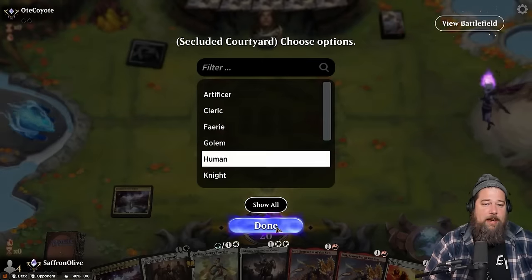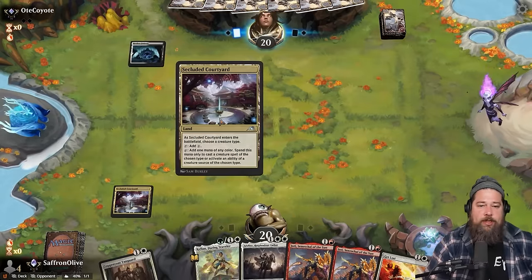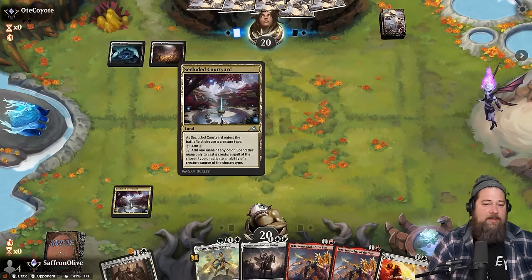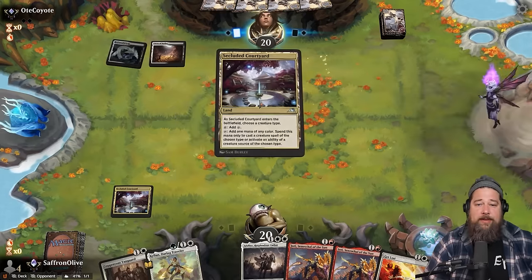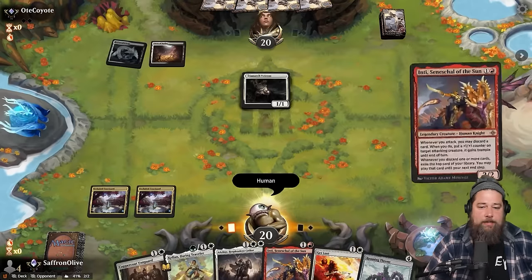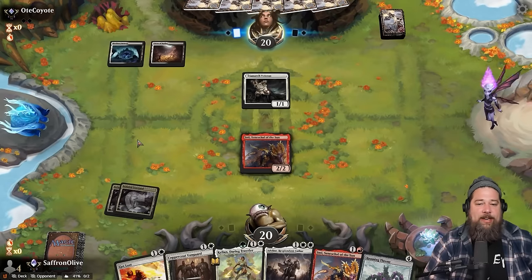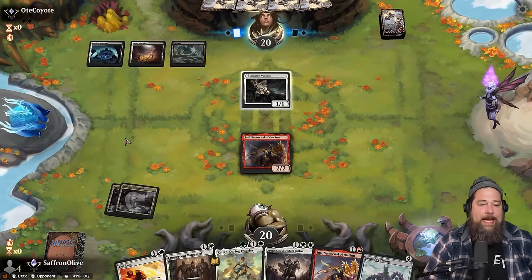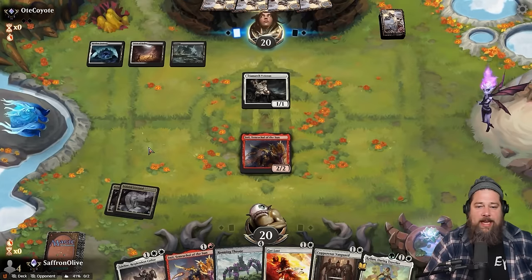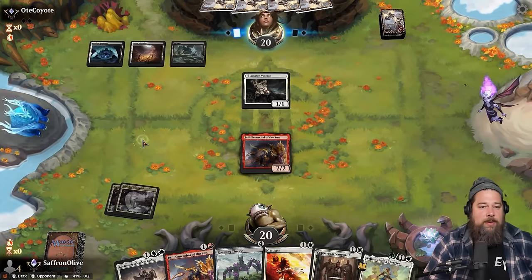Opponent is playing Orzhov. We have a lot of these lands that only make mana for humans, but we only ever really need a single white source to cast all of our non-human spells. There's a Roaming Throne in hand. Land on human, get down Inti. The nice thing about Inti is our deck has a lot of redundant legends — we have four Intis, four of the Boros three-drop — so it's nice to discard extras for some amount of value.